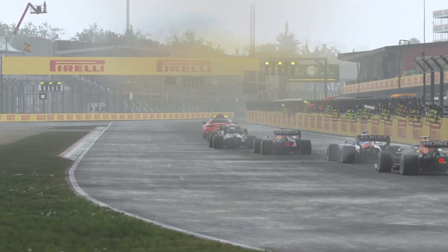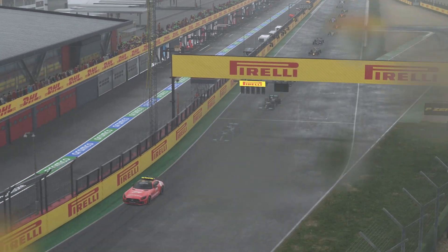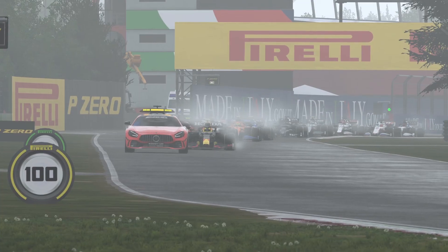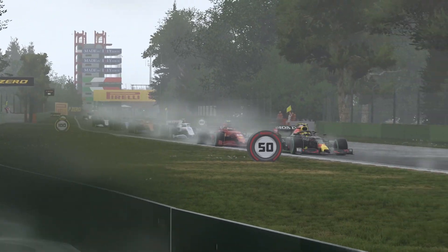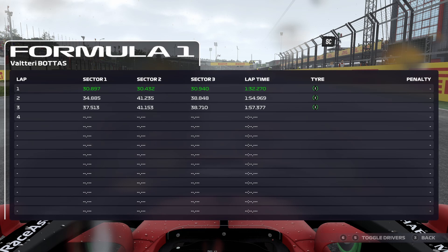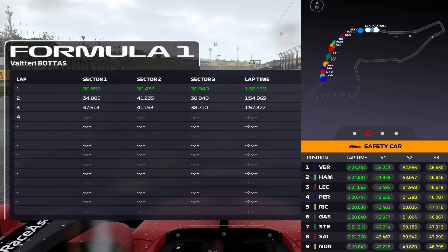For that test, we are comparing the lap times of lap number 3 for both game and real life, as this was the first full lap behind the safety car. In the game, the top 3 guys all did a lap time of 1 minute and 57.37 seconds. In real life, Verstappen, who was directly behind the safety car like Bottas in the game, did a lap time of 2 minutes and 23.2 seconds. That's about 26 seconds slower than in the game.